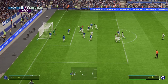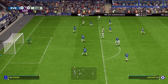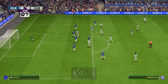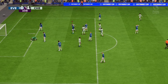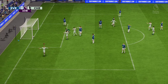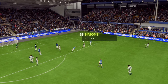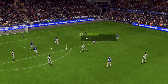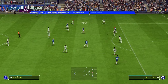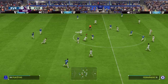First half action: corner kick, Enzo takes it, Darwin Nunes with the header just over the bar. Savio Simons on the right hand side to Darwin Nunes, to Savio who shoots but it's blocked. Falls back to Savio Simons from outside the box, he shoots and Pickford couldn't save it. Our former Chelsea man has conceded the opener against us - it's Savio Simons with the shot to put us ahead.